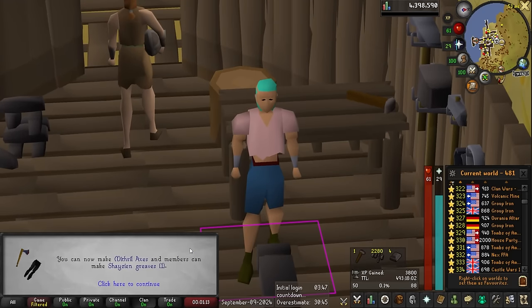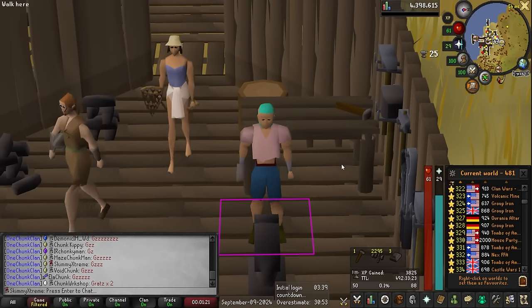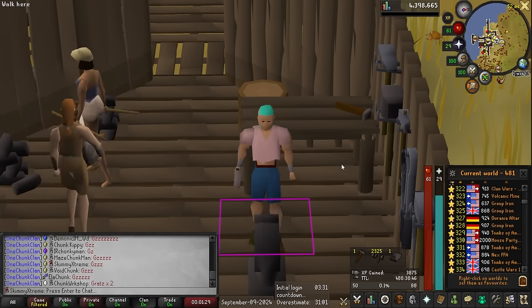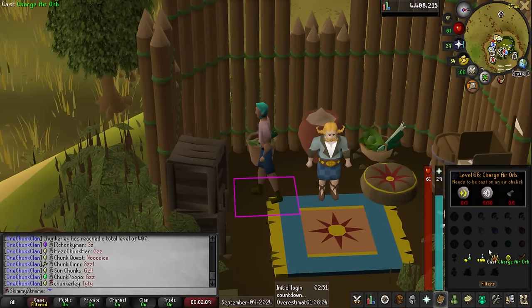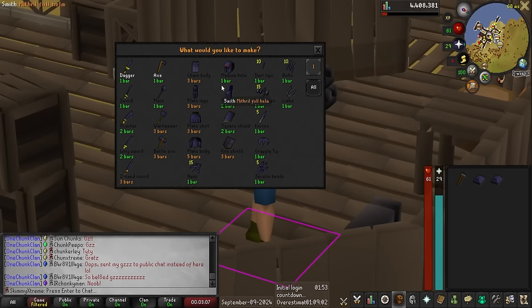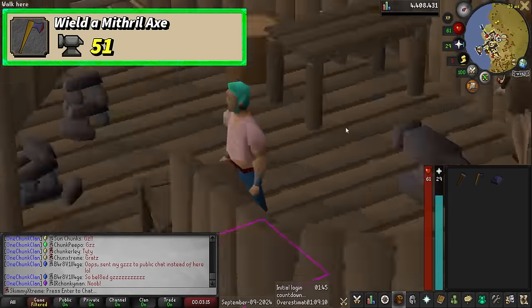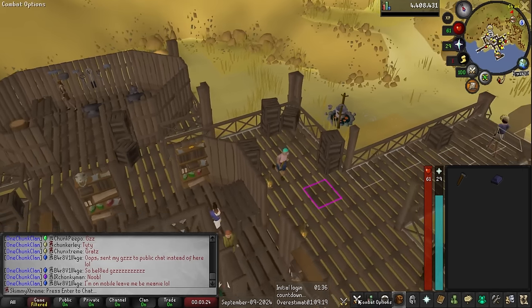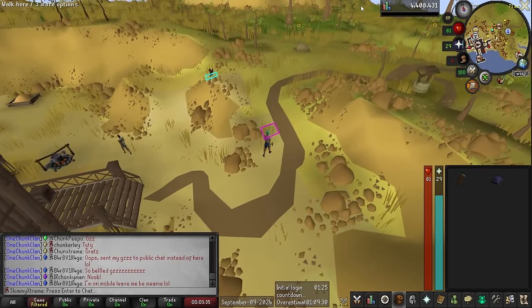Level 51 smithing — we are able to make the mithril axe. After this smithing session we'll go ahead and make it. I have the mithril ore, the coal, and the runes to superheat them into a mithril bar. We now have 56,000 arrow tips and 140,000 fletching XP banked. Let's make the two mithril bars — one and two. There we go — the mithril axe is now mine. This will be very useful on further woodcutting chunks. We still have three mithril bars to play around with.